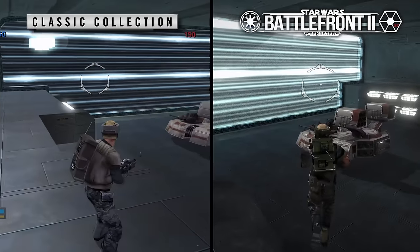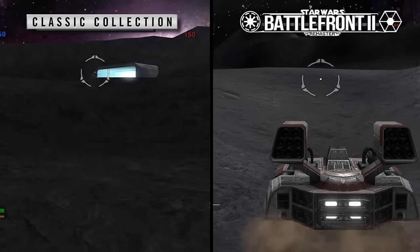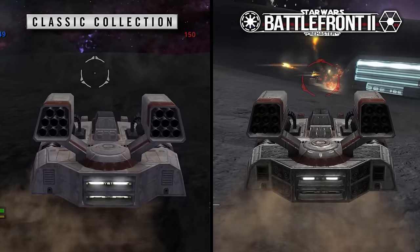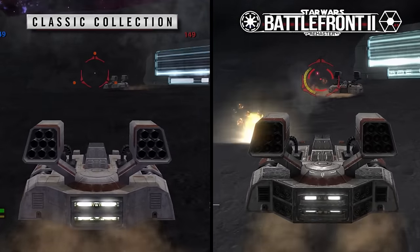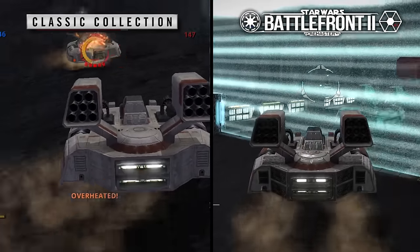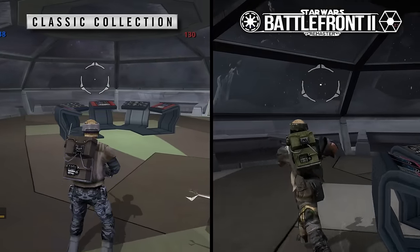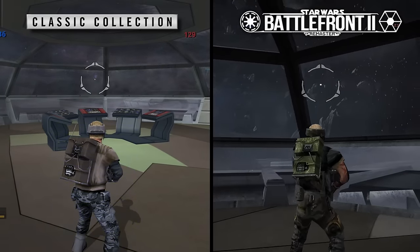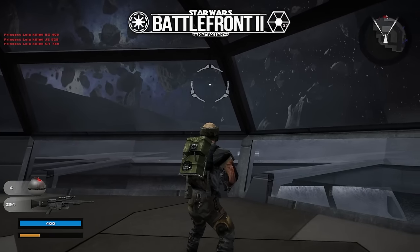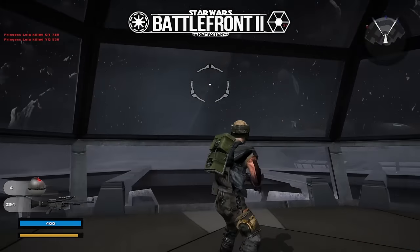The differences between the Polis Massa maps surprised me. This time it's the Classic Collection that is too dark, especially in the outdoor area where you can drive around in the tanks. The Remaster version looks much more like the asteroid floating through space that we see in the film. You feel like you're really out there on an asteroid. Some of the corridors are definitely a bit dark, but looking out of the sky, there's just so much more detail in the Remaster version. You feel like you're actually in space — the skybox looks incredible. The amount of asteroids surrounding you and debris just make this place feel so realistic. I'm voting Remaster.